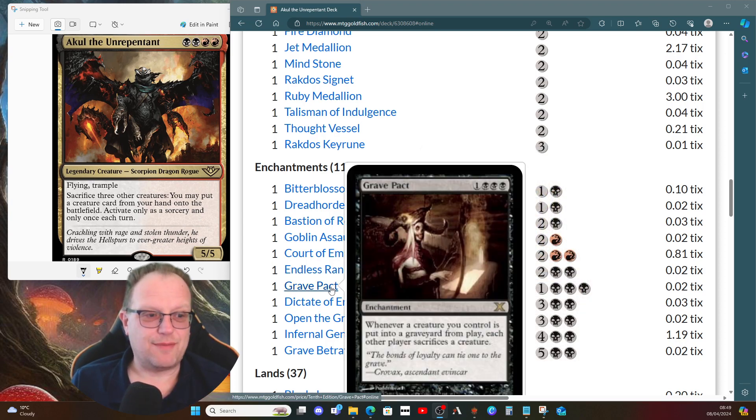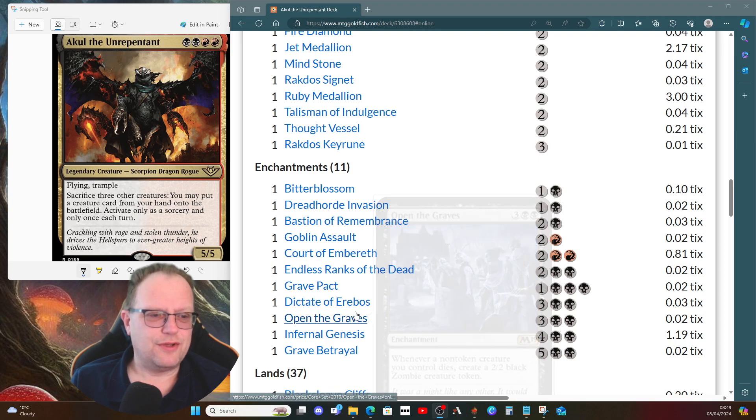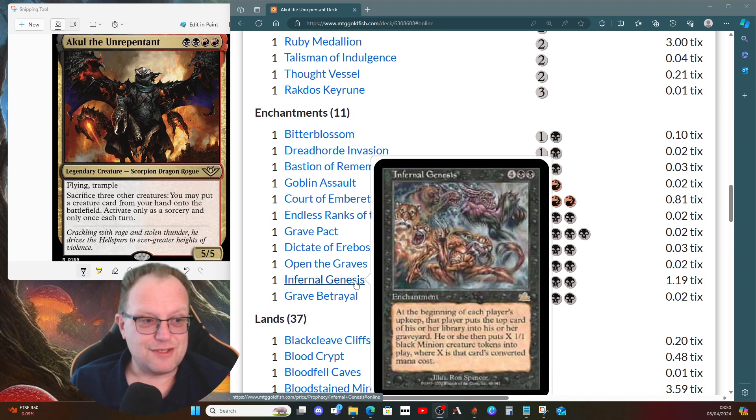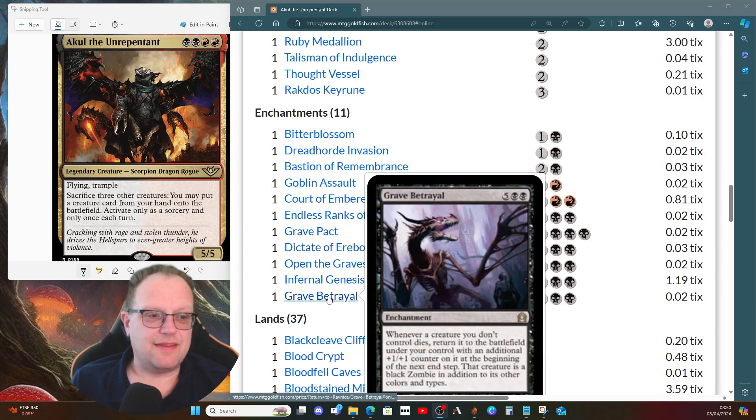A bit cheeky - we have Grave Pact and Dictate of Erebos both here. When we sacrifice creatures to Akul, our opponents are forced to sacrifice their creatures too, clearing the battlefield. Open the Graves gives us a zombie token every time a non-token creature we control dies. Infernal Genesis puts minion tokens into play for everyone each upkeep based on mana cost of milled cards - yes it's symmetrical, but our tokens will be bigger and sacrificed quickly. Grave Betrayal returns any creature we don't control that dies to the battlefield under our control with a +1/+1 counter as a zombie.